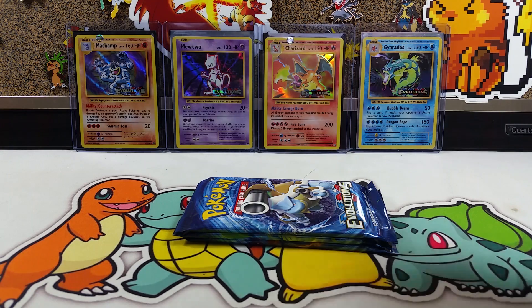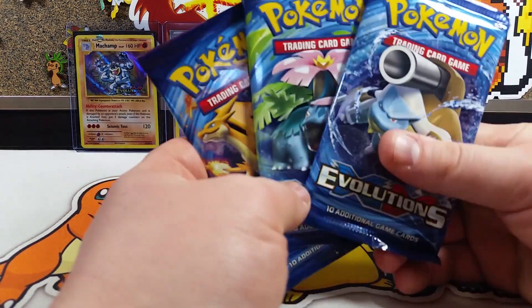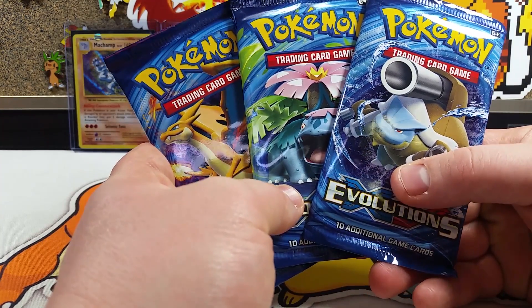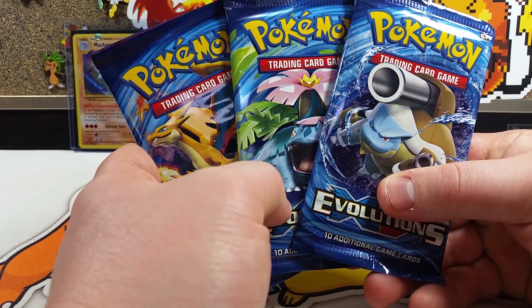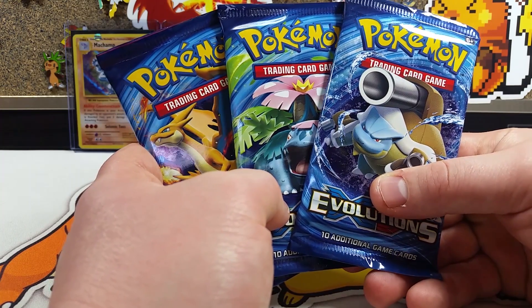We're going to be opening up three packs of Evolutions provided by the Poke Capital, at least from my end. We have Charizard, Venusaur, and Blastoise. Let me know in the comment section below which one is going to give us the points today. Is it going to be Charizard? Is it going to be Venusaur? Is it going to be Blastoise? Let's see what you guys think.